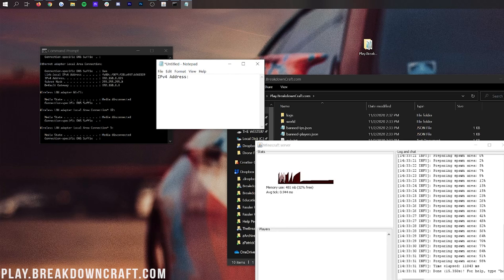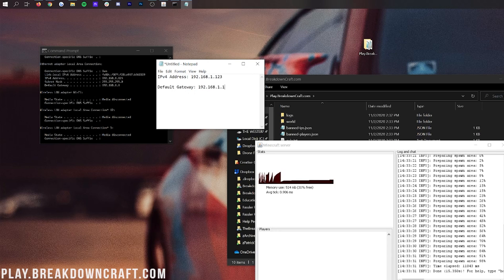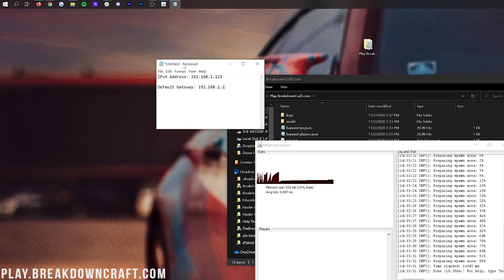IPCONFIG will open up a bunch of information but we only need two things. I'm also going to open up Notepad to copy these down. First, we need our IPv4 address — for me that's 192.168.1.123. We also need our Default Gateway — for me that's 192.168.1.1. That's all we need and we can now close out of Command Prompt.